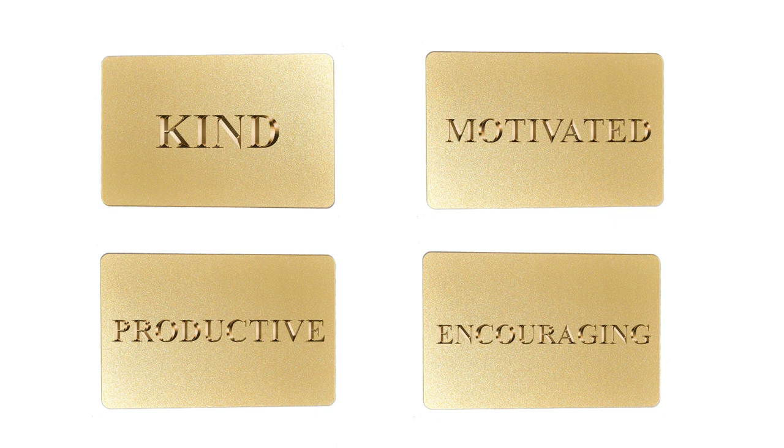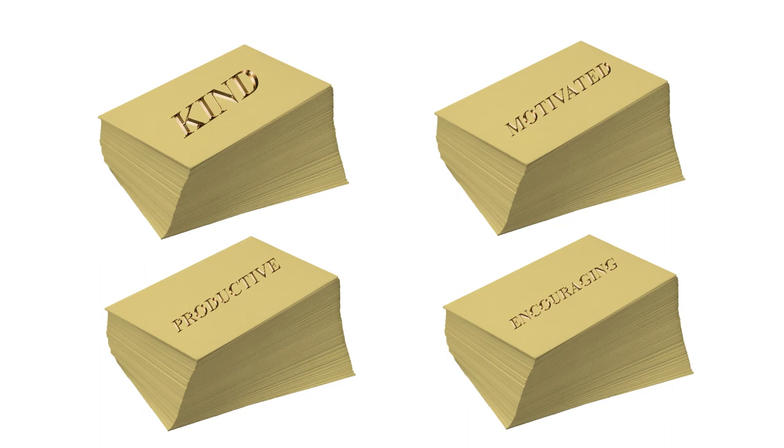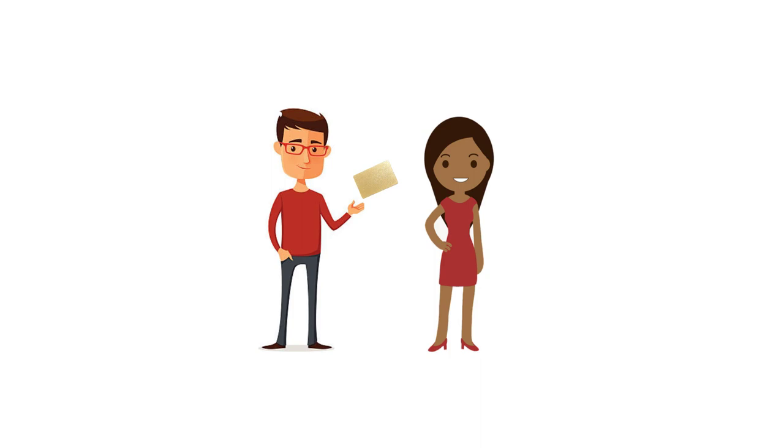You can design them as you please — for example, in the colors of your organization. Print out each card many times so there won't be a shortage, and put them in a place where everyone comes by regularly. Tell the team that the cards are meant to give to each other when they think someone deserves it, based on a specific action he or she did.